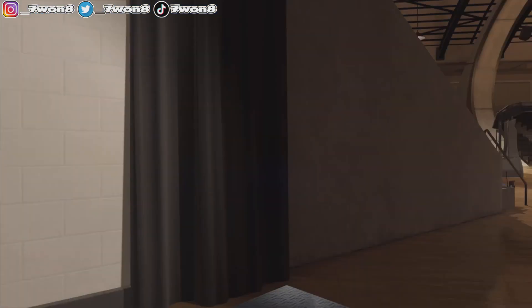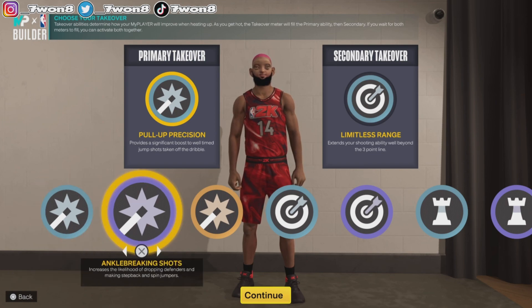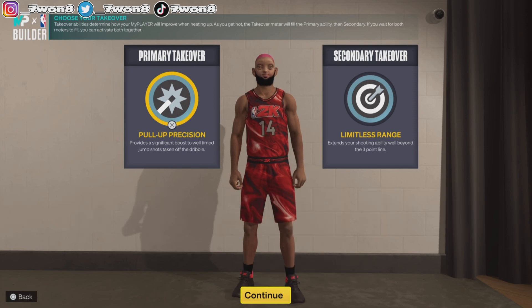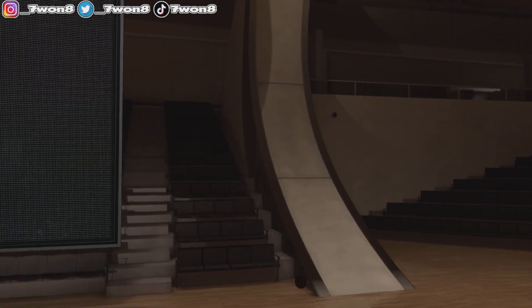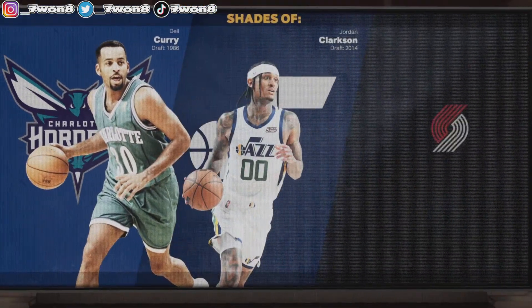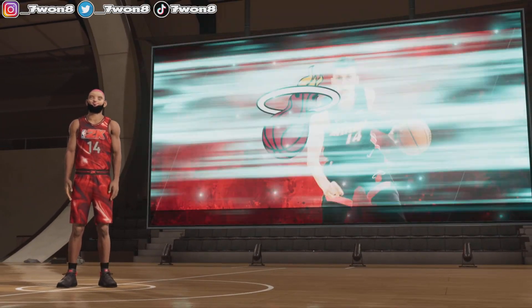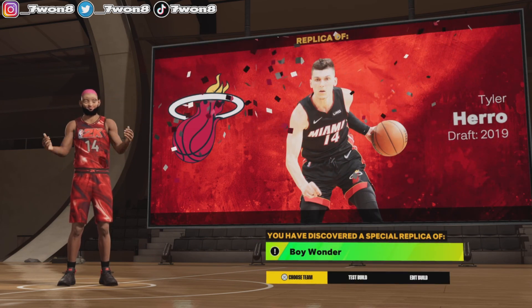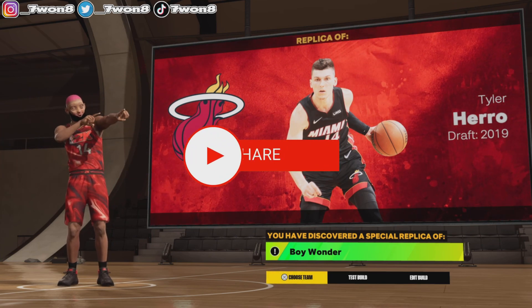When it comes to takeover, you get Shot Creator, you get Playmaking, and you get Sharp — so there are combinations to be made here. You will be terrorizing. Look at these comparisons: OG, Curry, Jarring Clarkson — we know what that boy does — and Simons, and you know he's cooking. And you get Tyler Hero, drafted in 2019, aka Boy Wonder.